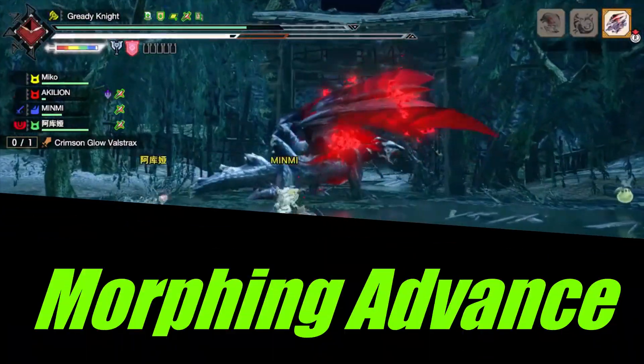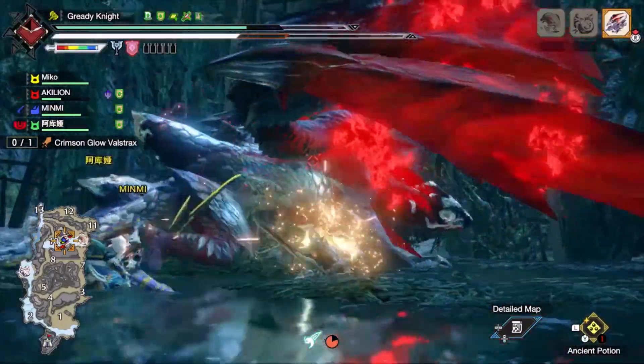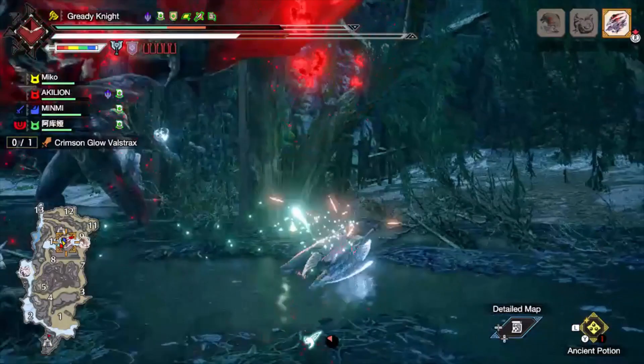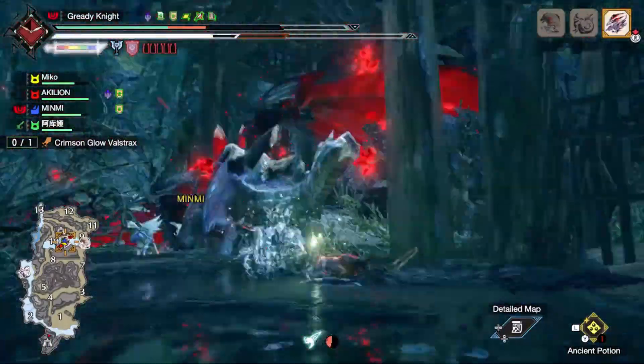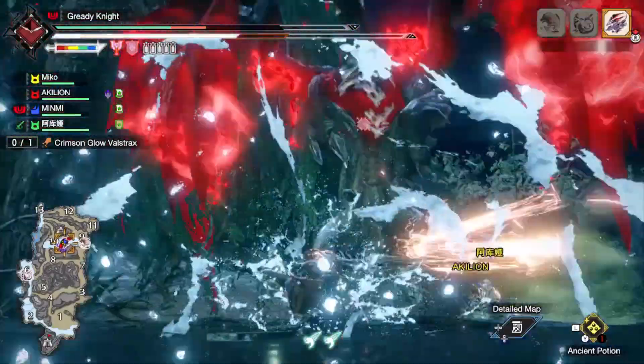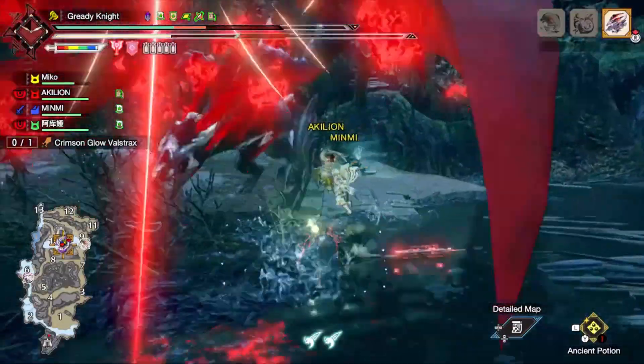In order to activate Furor on demand, steal a page out of Greatsword's playbook and use Morphing Advance to bulldoze through attacks. Since the super armor only lasts during the slide, this method will force you to be precise. The main reason I suggest using Morphing Advance is so that you can reposition and bash a weak spot while you have the Furor boost active.